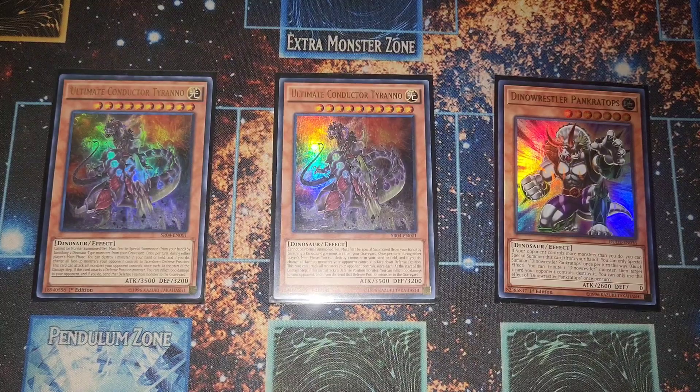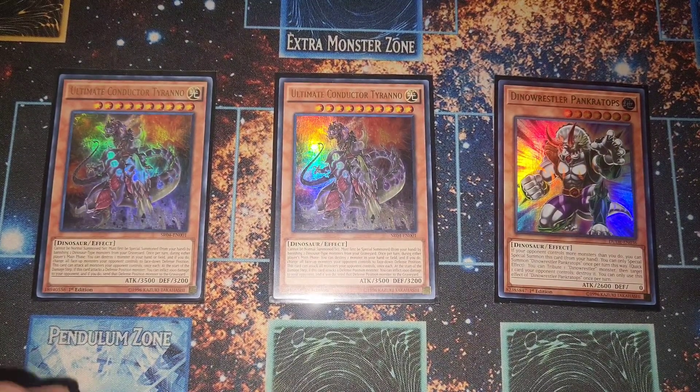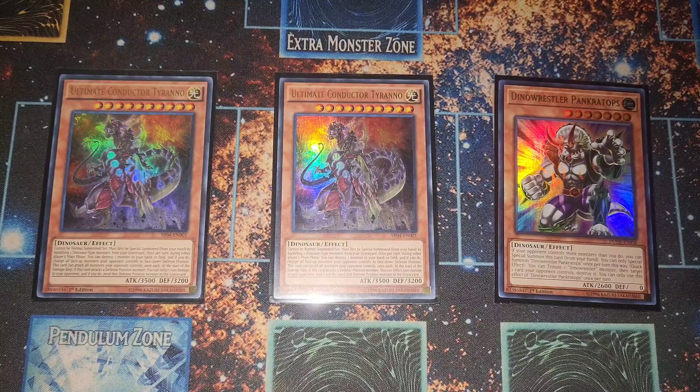Speaking of UTC and Panther Tops — two UTC, one Panther Tops. Panther Tops is insanely good: if you open it, it's a free special summon and pops, plus a free 2600 attacker. UTC destroys boards. This with Dark Ruler is just an instant clear of the board, setting up for a follow-up OTK on the next turn.